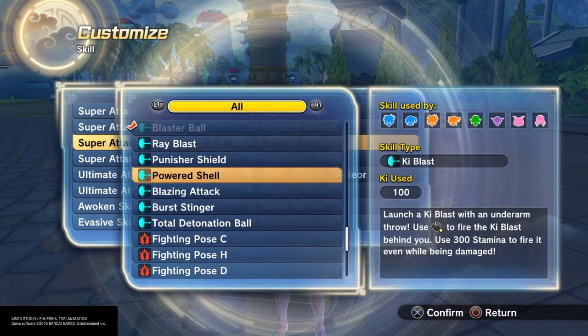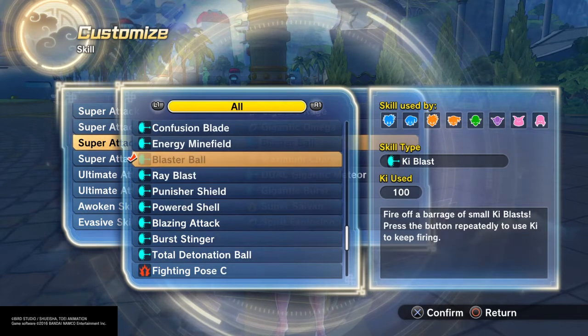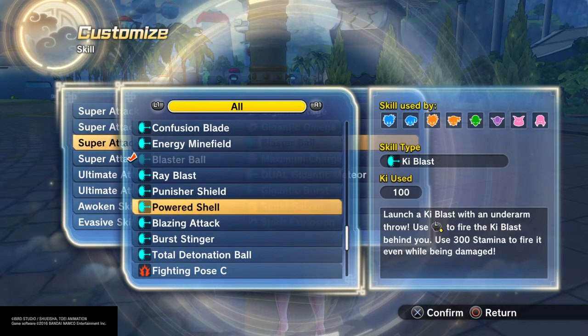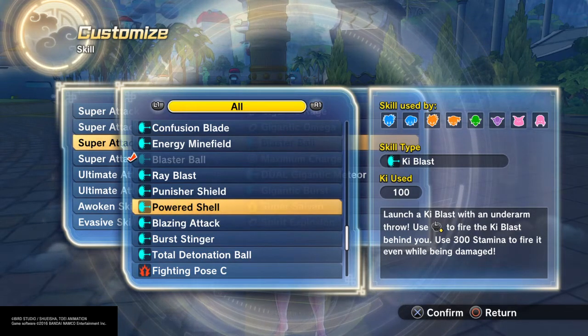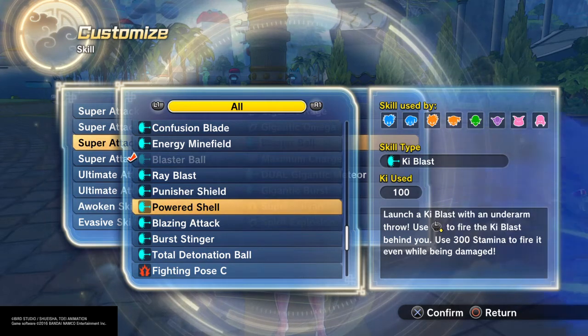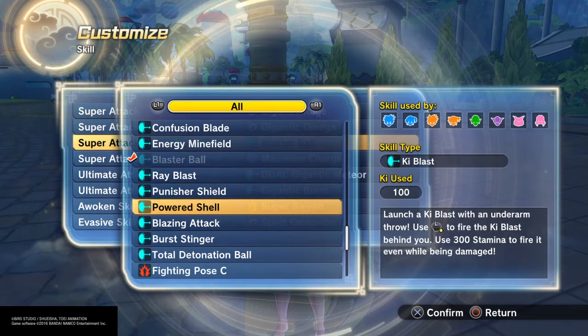There's also Blaster Ball — this one comes from Z Broly, original Broly — and Powered Shell, which comes from S Broly. Powered Shell is just a basic ki blast thrown at the opponent. What's cool is that if you're getting attacked you can use this as an extra stamina break. It costs 300, but the damage is still pretty good. In fact, almost all of S Broly's moves, if used as a stamina break, do more damage.